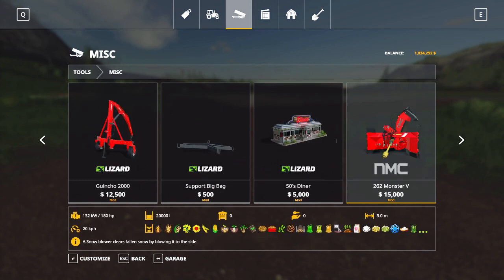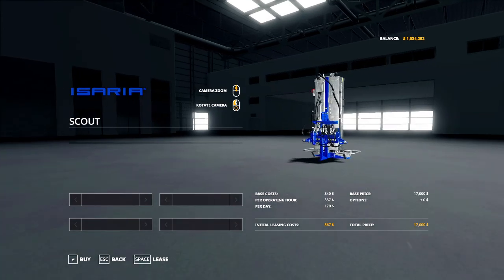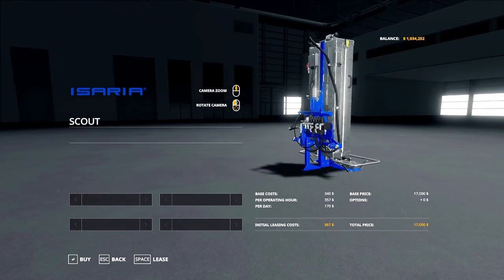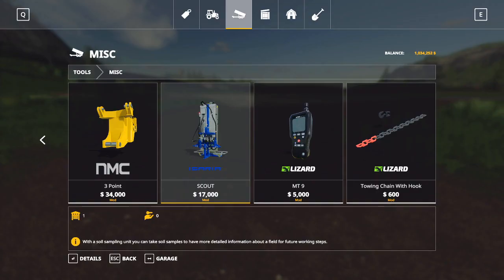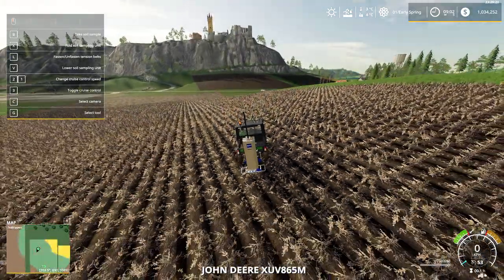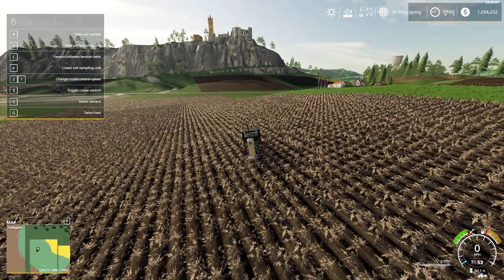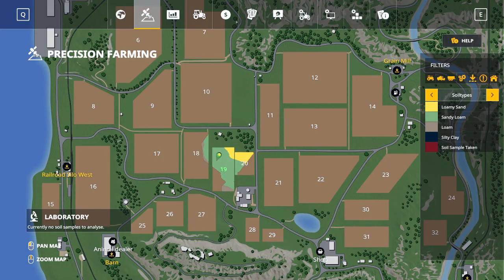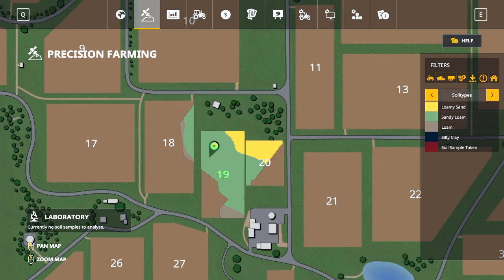We're scrolling across and we're looking for the scout. And that is it there. Like I said, I'd already bought one and had a play around last night. As you can see, if we go out and go into our map, we can see these are the areas that we've already done.